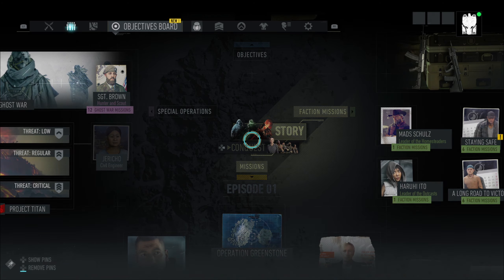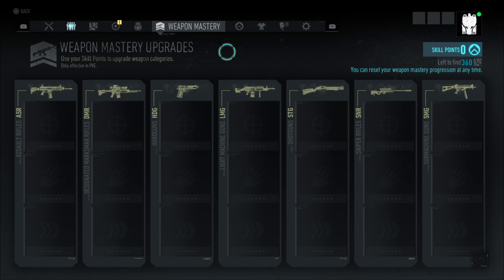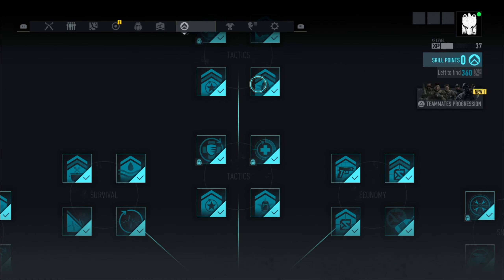I want to show you how you can open the weapon mastery option, in which you can upgrade your weapons. To do that you need to unlock all the skills and all the special abilities. It takes some time to do that and it takes a lot of points, but after you do that you have unlocked your weapon mastery.